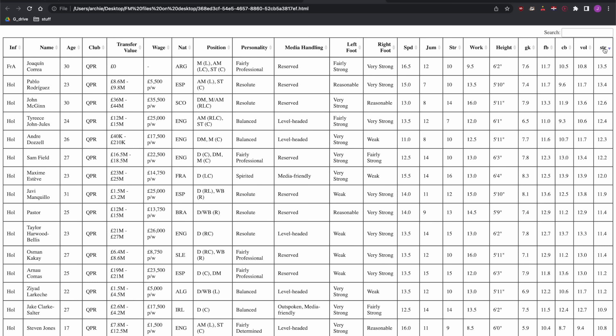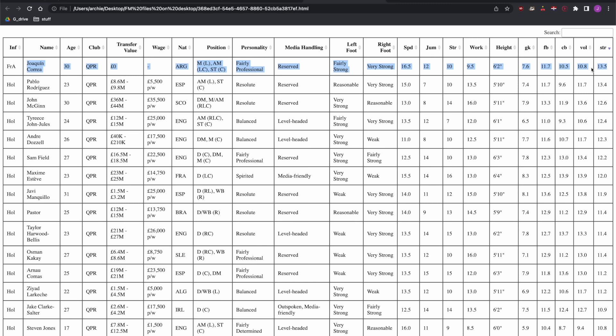Here we have the QPR squad. When we look at forwards, the scoring system here — this is a player on trial as mentioned in the previous video — there's a score which is a weighted score based on attributes. Rodriguez at 13.4, I'm fairly confident, is a Premier League level player. Then John Jules at 12.4, I don't think he is a Premier League ready player.